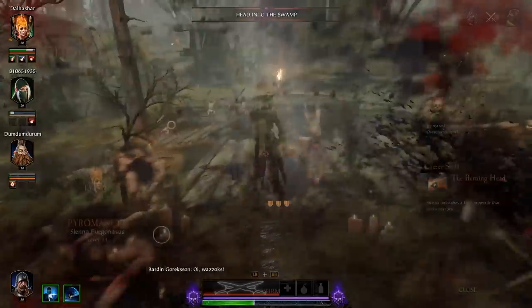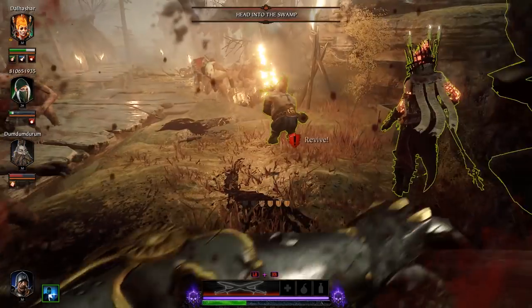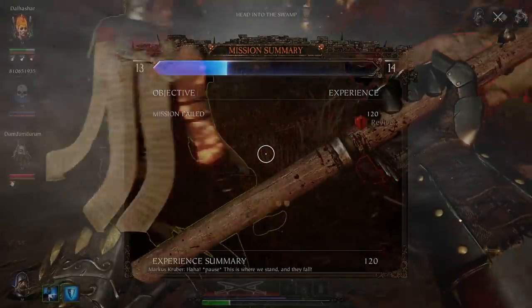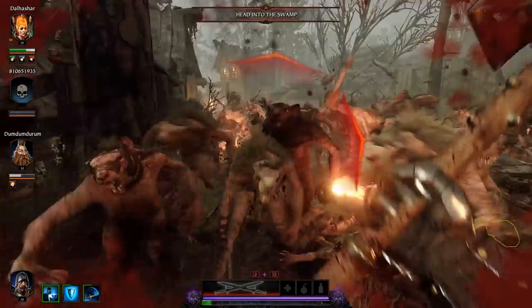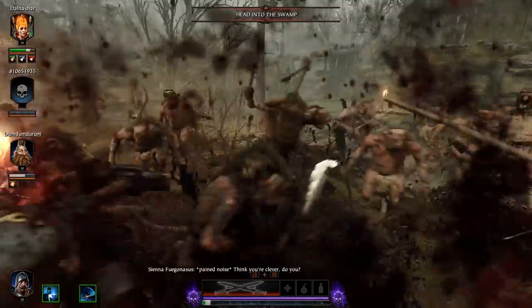In my case, I don't like playing as Sienna, so what do I do? I play her for a few matches, level her up a bit, get a few Commendation chests, then switch over to my main character — in my case it's Kruber — open those chests with him, and hope for the best.